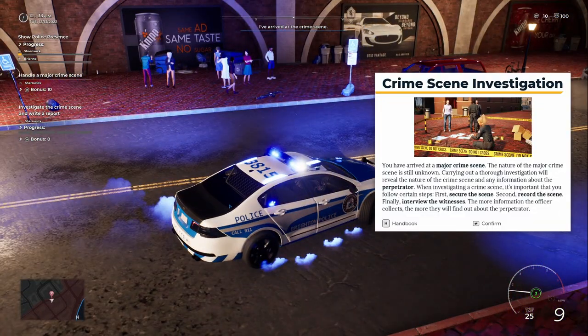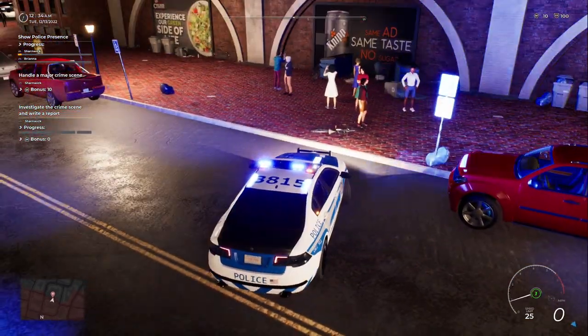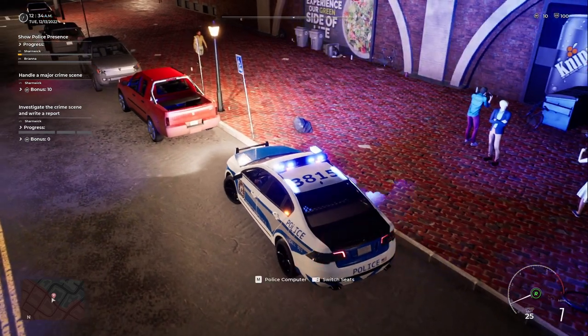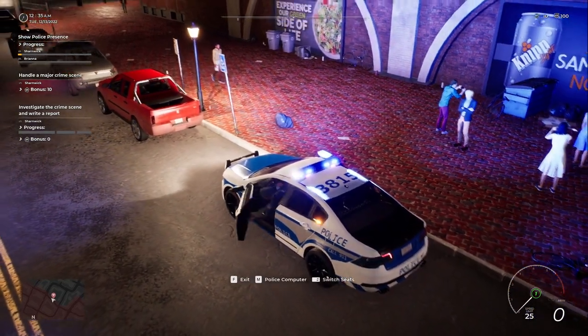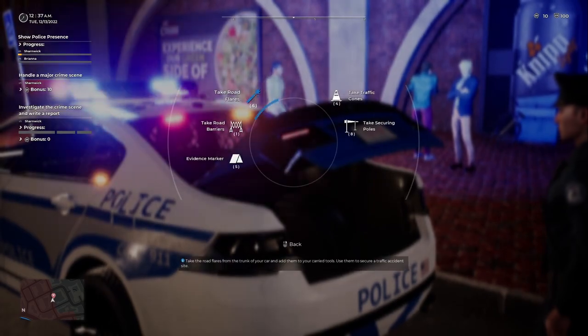Alright, I've arrived at the crime scene. We're going to swing around here. You've arrived at a major crime scene — the nature of the major crime scene is still unknown. Carry out a thorough investigation. Carrying out a thorough investigation will reveal the nature of the crime scene and any information about the perpetrator. When investigating a crime scene, it's important that you follow certain steps: first, secure the scene; second, record the scene; finally, interview the witnesses. Alright, let's grab our securing poles and get this crime scene secured.